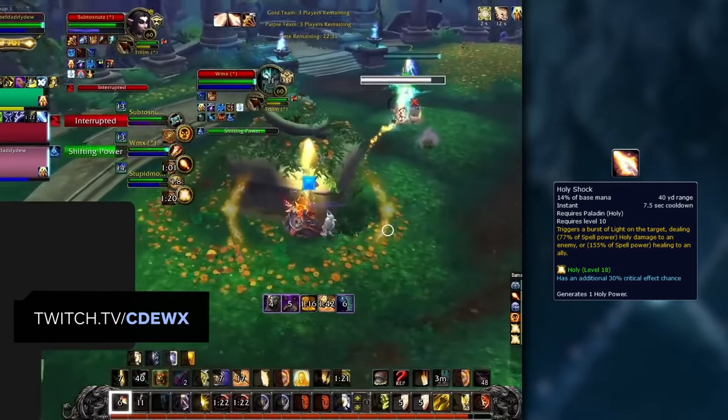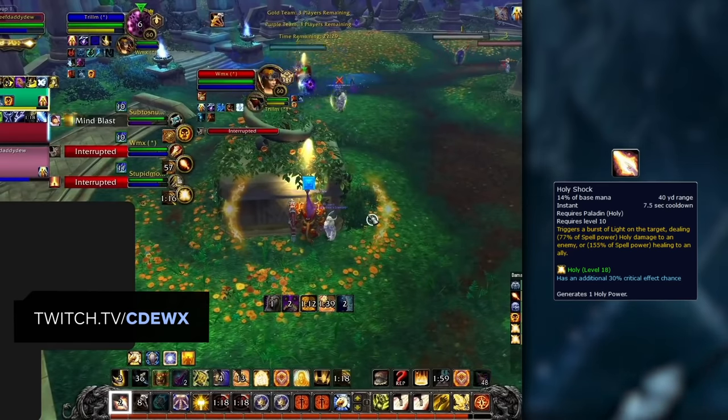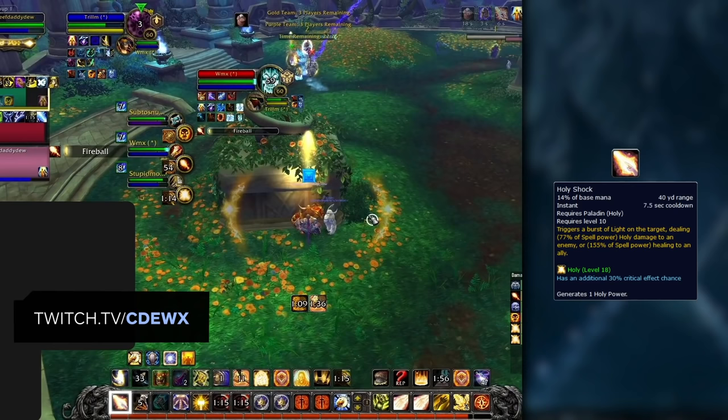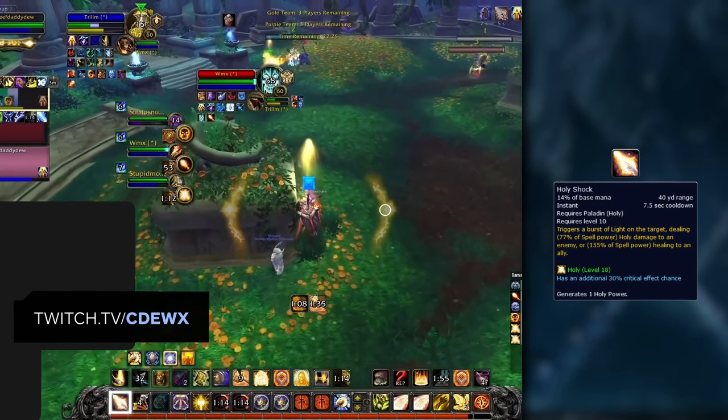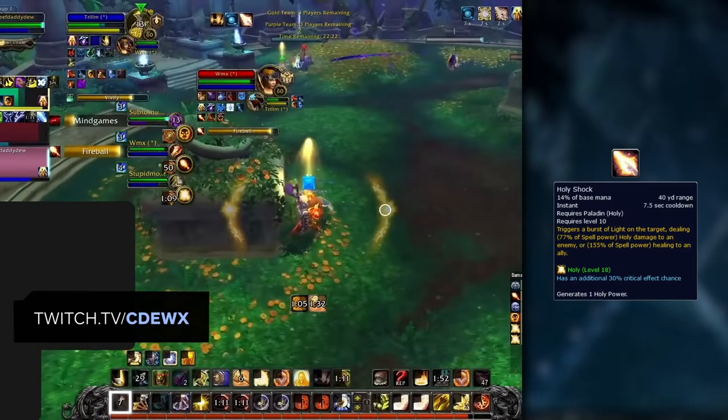First, let's start with Holy Shock. Holy Shock is going to be one of your main sources of healing in every single game and should always be used on cooldown. Not only does it do a ton of healing, but if it crits, it will also give you an Infusion of Light proc, which is an essential part of your healing - but more on that later.